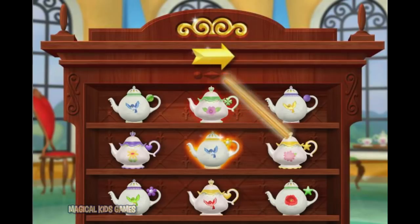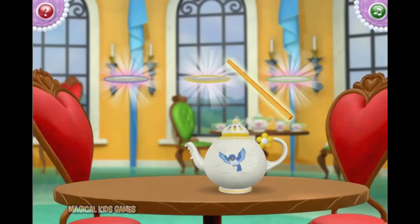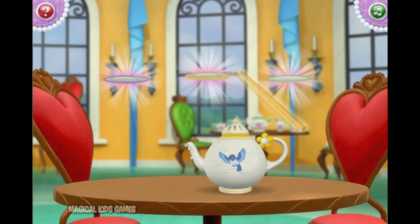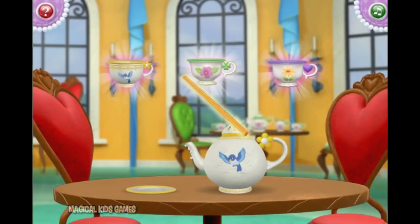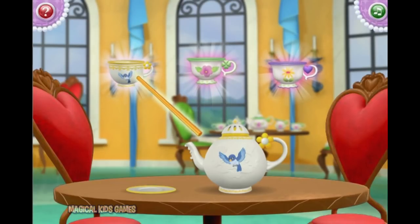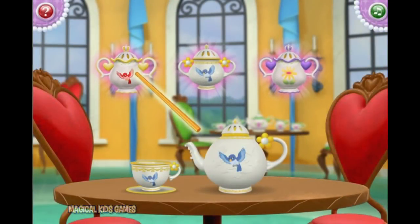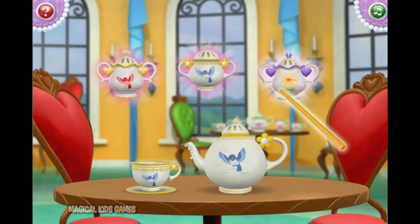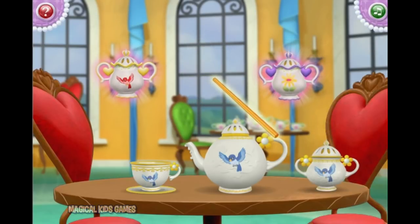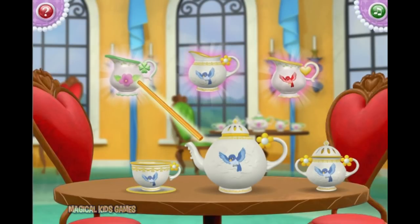Great! Now we're set to begin. First, select the yellow saucer with the magic wand. Good job, you're doing great! Next we need a teacup with yellow stripes and a blue bird. Nice work! We're almost there — now we need to add a sugar bowl with yellow stripes and a blue bird. One more to go — the last piece of the set is a creamer with yellow stripes and a blue bird.